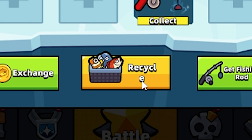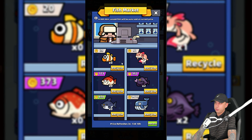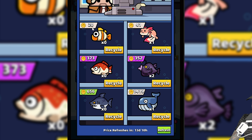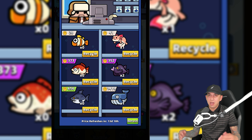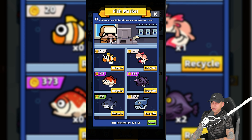Once you have fish you can recycle them, which is a weird way of saying selling them. You can come over here and recycle or sell fish to your friends. Every two hours the price will change, and each fish has a max price, so you always want to sell them around max price. You can sell them to the game, to your friends, and to clan mates, so everyone will have a different price.